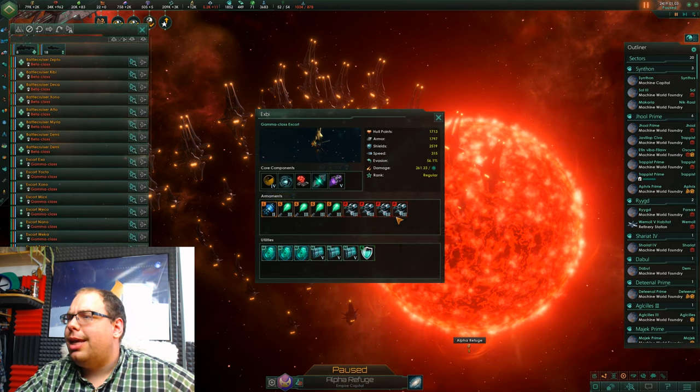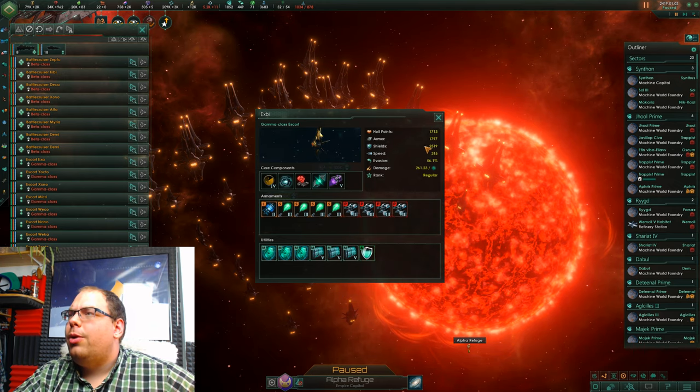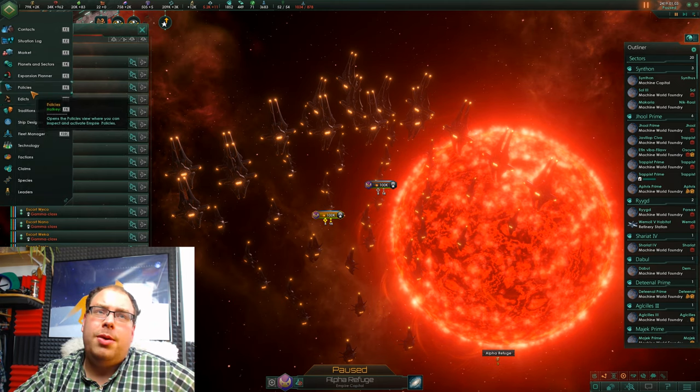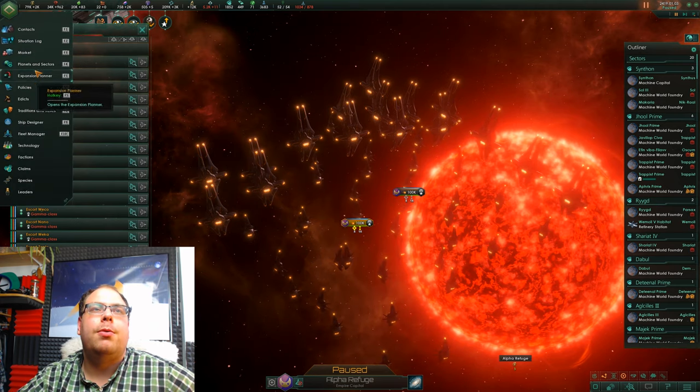So this species is all about the armor damage — they're really good at countering fleets. So we want to build a ship with lots and lots of shields and not too much armor, and we also want to build ships that can destroy shields.